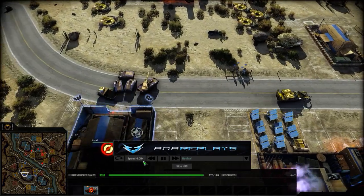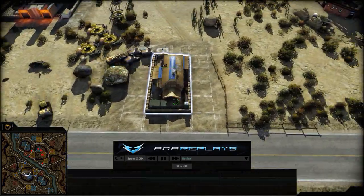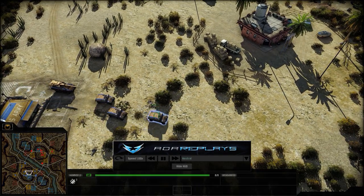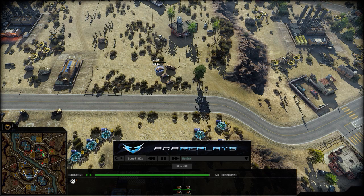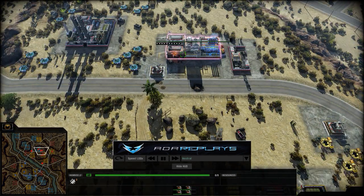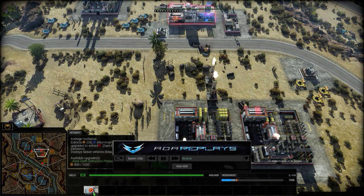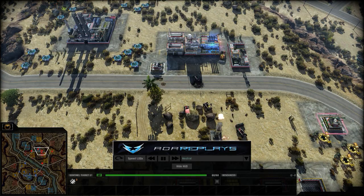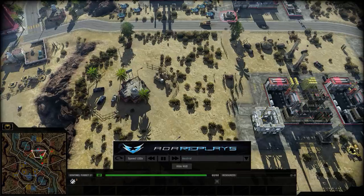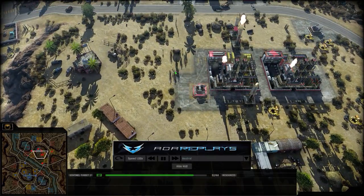Zero is actually building up some Humvees. I can see one filled with infantry - we've got four marines in there. The Commissar now has two Sentinel turrets out and is building himself another refinery, so I think he's playing a very defensive match right now, trying to get all those refineries out and tech up quickly. Yes, another Sentinel turret.